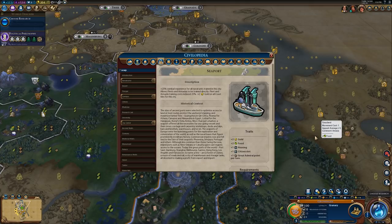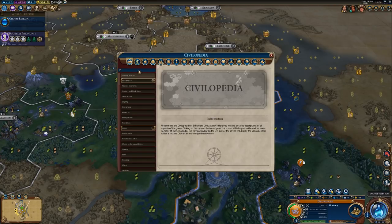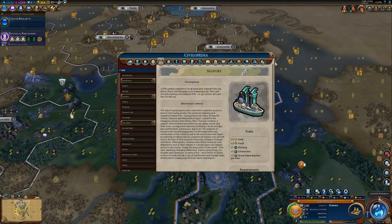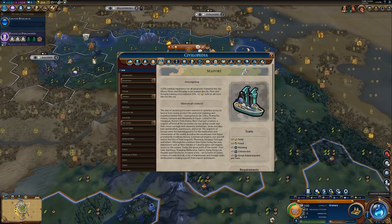The Tier 3 building for the Harbor District is the Seaport, and it is unlocked with the Electricity technology. The Seaport provides an additional plus 25% combat experience for all naval units trained in the city. It will also allow you to construct fleets and armadas directly — you can just straight up go into the production queue and select a fleet or armada directly. Additionally, you get a 25% cost reduction on training fleets and armadas, which is definitely very nice, and you get plus 2 gold on all coast tiles for the city.